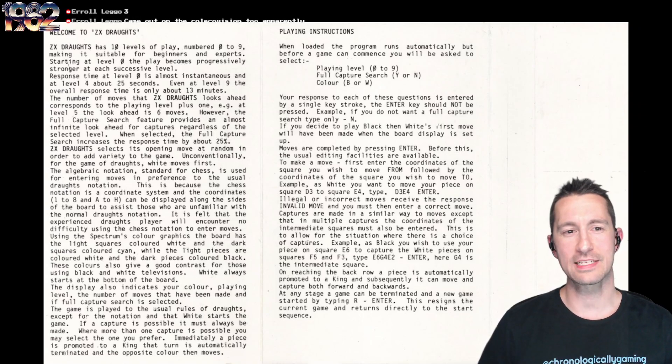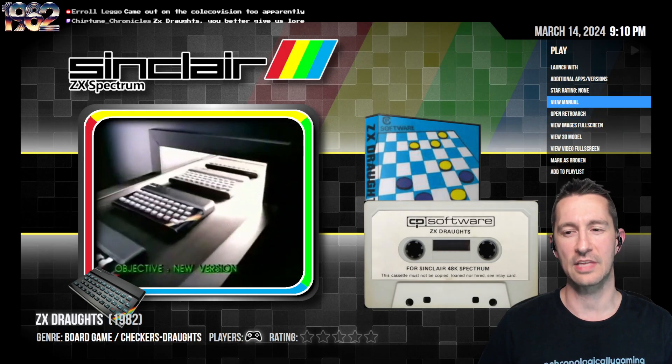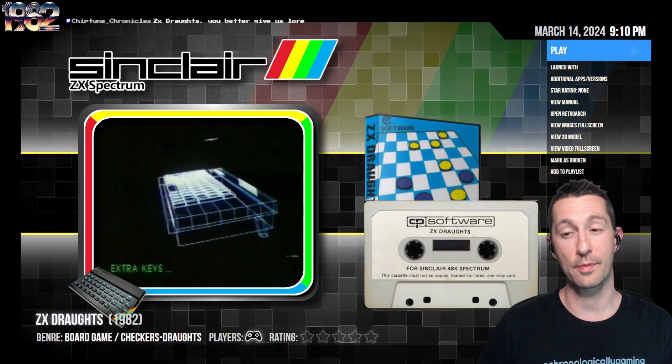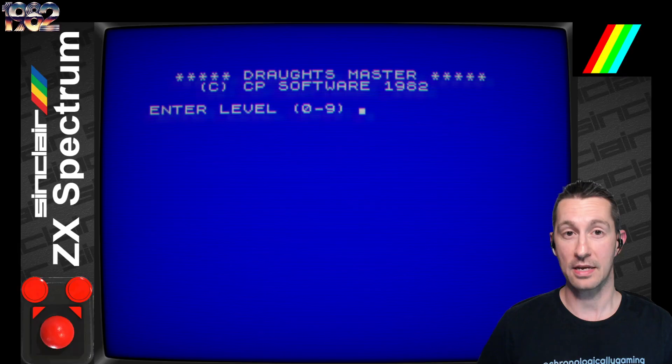ZX Drawfs has 10 levels of play numbered 0 to 9, making it suitable for beginners and experts. The response time for level 0 is almost instantaneous. At level 4 it's about 25 seconds. At level 9, the response time is 13 minutes for the computer to think of your turn — just bear that in mind. Let's play some ZX Drafts by Chris Whittington, published by CP Software at some time at the beginning of October 1982. It's also called Drafts Master in 1982.